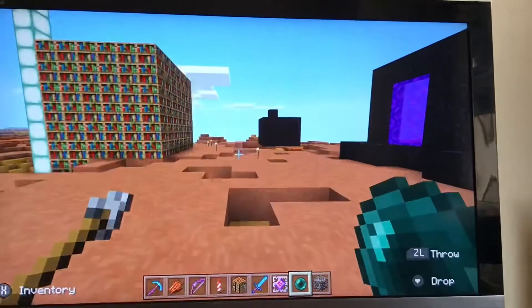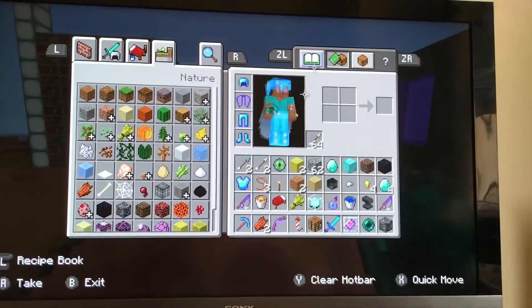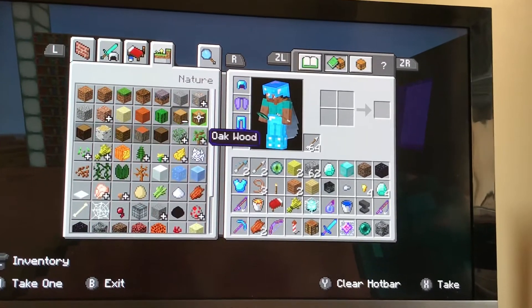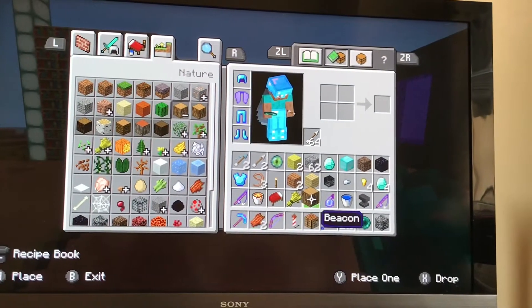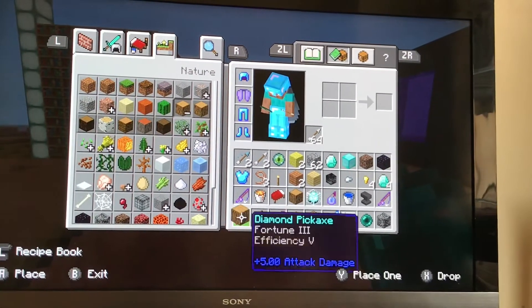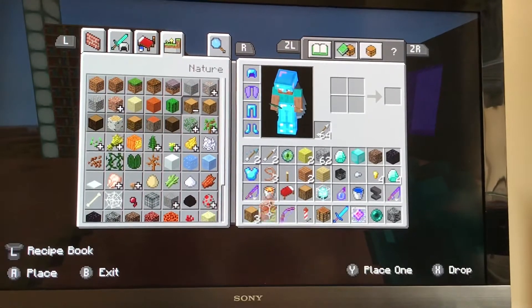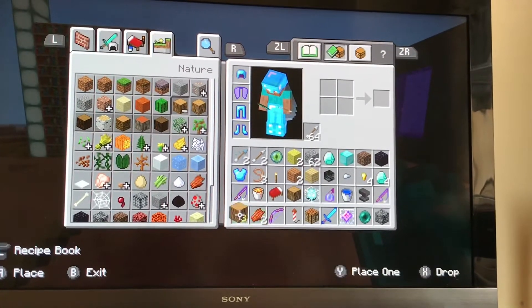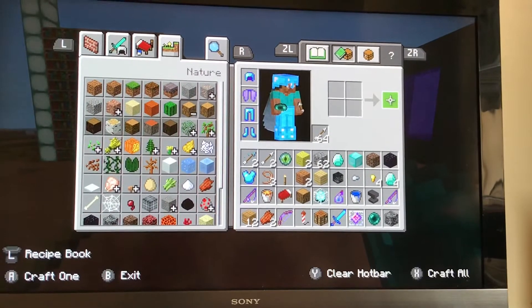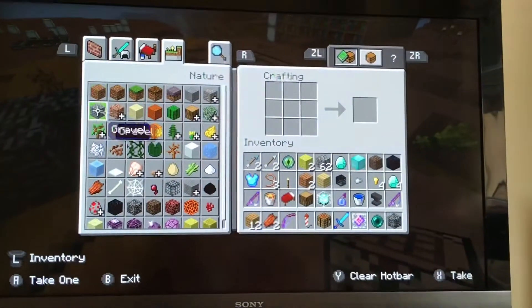Today I'll show you how to make a chest. You need wood first. I've got wood in my inventory, but I need way more wood than that. I'll get some oak wood logs. I'll just get a few — three will be enough. I'm going to get some wood planks like I showed you to make the crafting table. You need eight wood planks to make a chest.